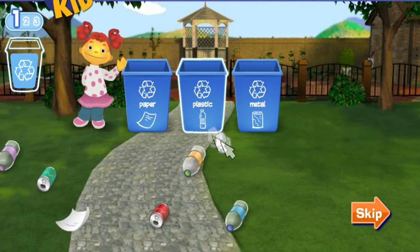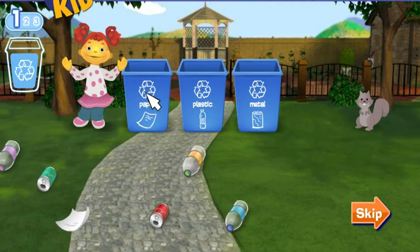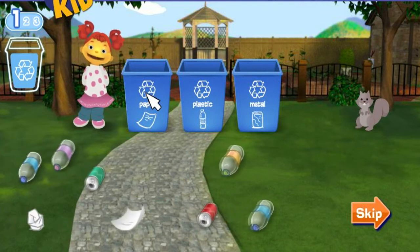Click on a piece of litter and put it in the right recycle bin by matching it to the picture on the bin. You'll have to catch it before the wind blows it away.